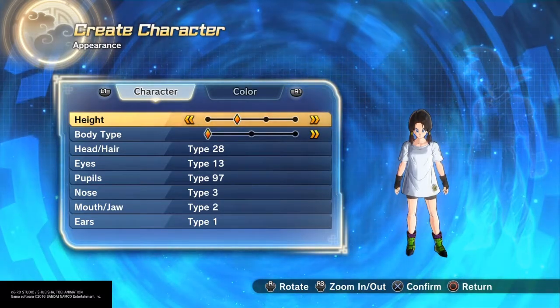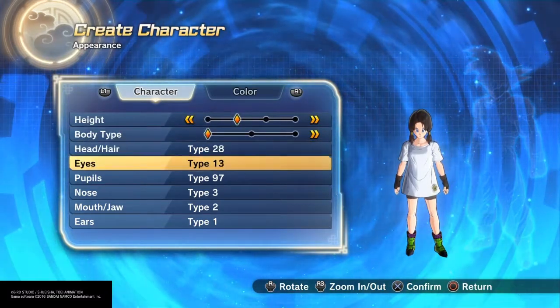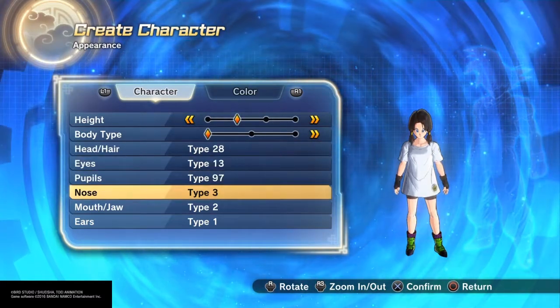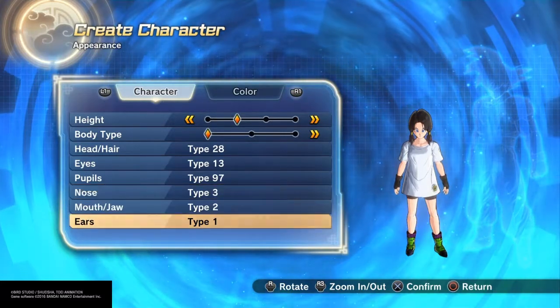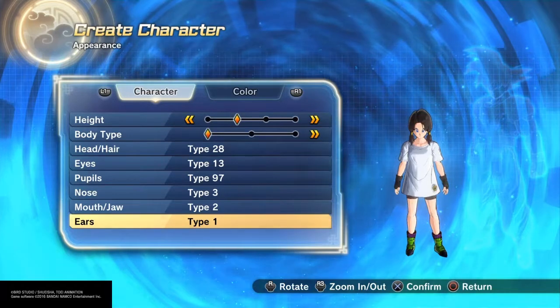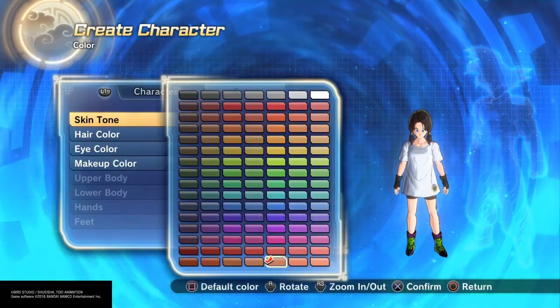I went with the second height, first body type, head hair type 28, eyes type 13, pupils 97, nose type 3, mouth jaw 2, and ears don't really matter — you can't see them, but I went with type 1. And I gave her this color skin tone.